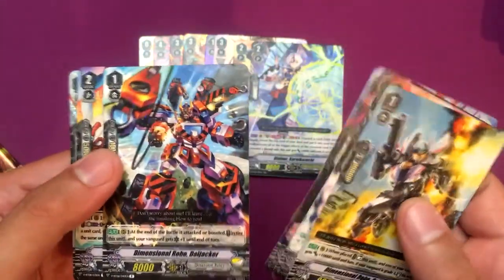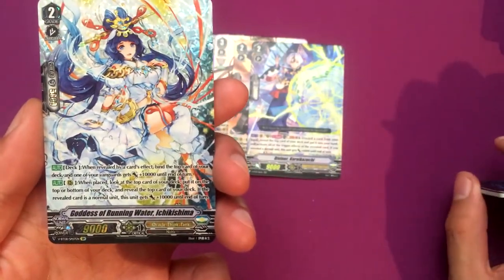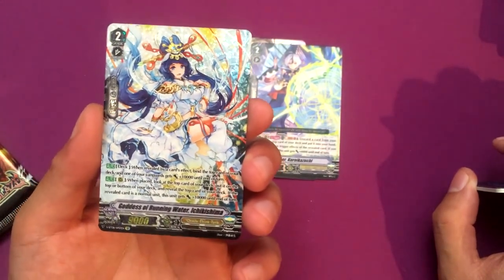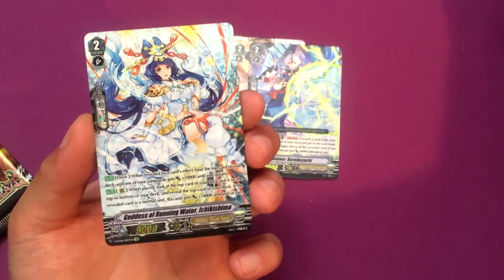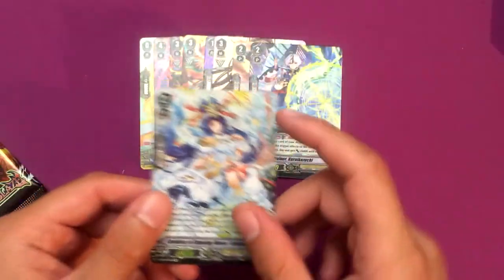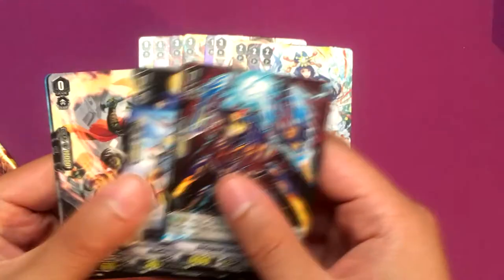Oh, an SP — because I got two rares: Die Jacker and Diviner. And we got an Oracle Think Tank SP card, which is pretty cool: Goddess of Running Water Isshikashima. She's a reveal card — she has an effect of being revealed, and when it's revealed it's technically still in the deck. So it's cool that we got an SP out of that.